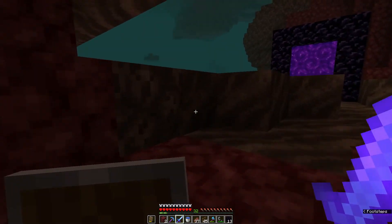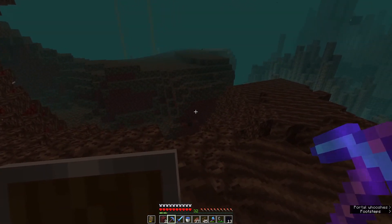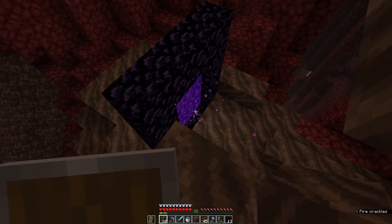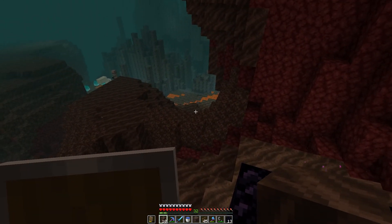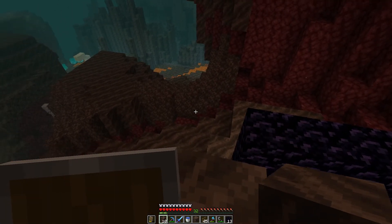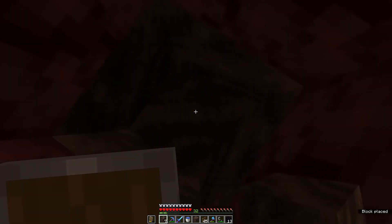My nether portal is up there, so I'm going to get up there. When you're doing this you need to make sure you're on a similar X and Z axis — I think it's within eight blocks or so. You can be on a different Y within a certain range, maybe around 30 blocks or so, but you do need to be on the same or similar X and Z axis, so I can't go too far away from this portal.